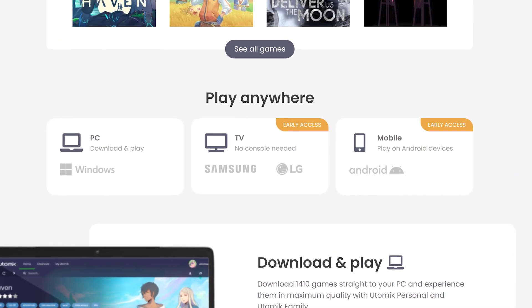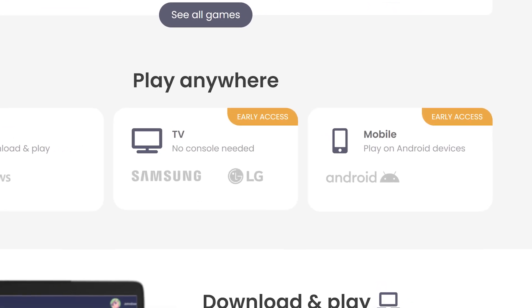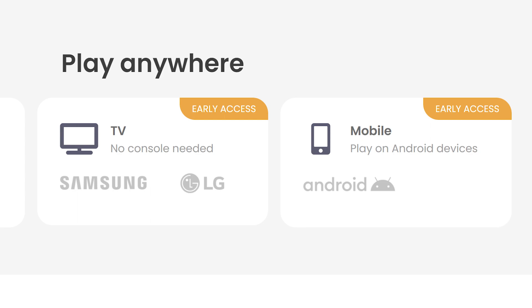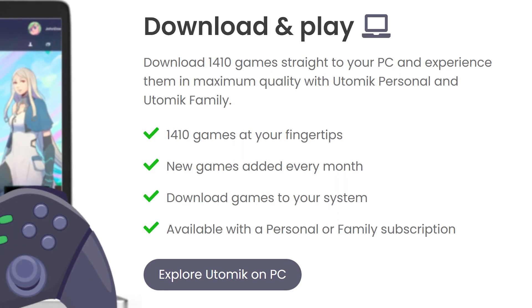If you're looking to play on the Utomic platform through the cloud only, it offers this way of playing through Samsung and LG TVs plus select mobile Android devices. For Windows desktop users, they will have you download their app and install full games to your PC instead of through the cloud.